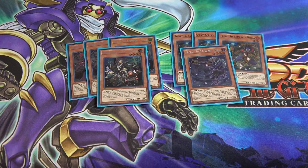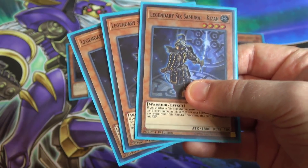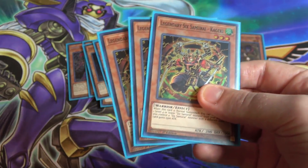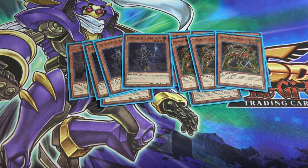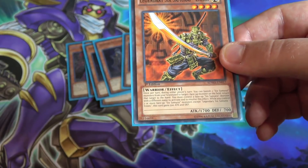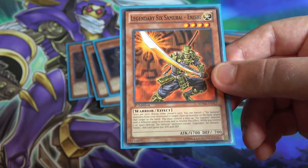After that we have the normal Six Samurai lineup. I'm running three of Legendary Six Samurai Kizan — it's just a good card you can special summon easily, and with Fuma it's like an instant Shien. Also three of Legendary Six Samurai Kageki — you can normal summon it and bring out another Six Samurai right afterwards, setting up either a field presence or an easy synchro summon. I'm also running one of Legendary Six Samurai Enishi, a stronger monster that can banish your Six Samurais to get rid of a problematic card.